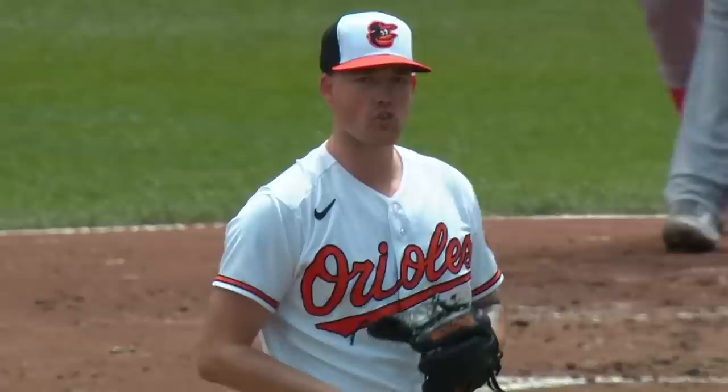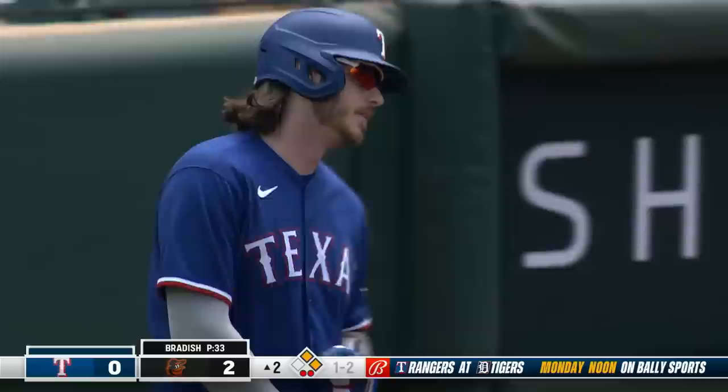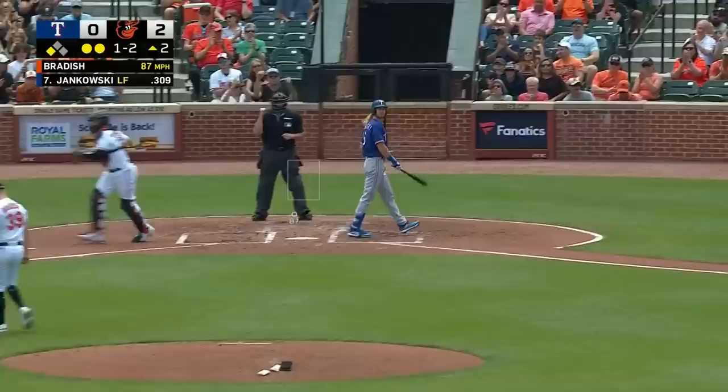An eight-pitch single and a seven-pitch walk for Texas against Bradish here in the second. Jonah Heim on the 1-2 — bouncer to first base, backhand stop by Mountcastle. He'll go to second, they get the out there, on to first for the double play. That's nicely done by Mountcastle and Mateo. I did not think that had double play written on it off the bat. Bradish gets out of it in the second inning, 2-0 Orioles. He swings at another hook and Bradish gets his man.